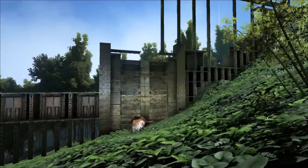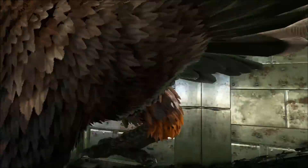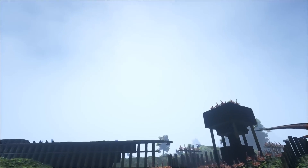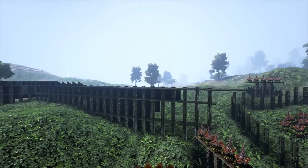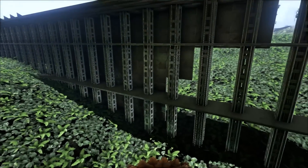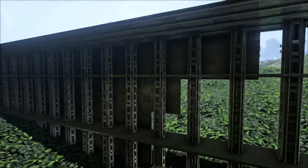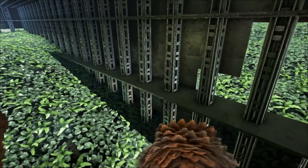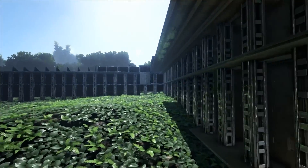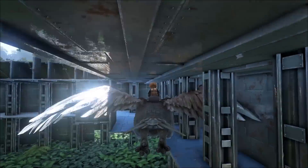I wanted something big enough to keep all our dinosaurs in and be our main base. But I also wanted it to be so strong it was virtually unraidable. The outer walls would be triple thick reinforced with horizontal support beams. So even if the pillar struts were destroyed at the base, the horizontal ceiling tiles above will still lock everything in place. After the pillar and horizontal struts were built, the outside and inside would be covered with metal walls, binding together with the horizontal struts and giving you three levels of reinforcement.